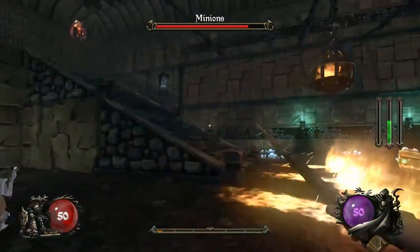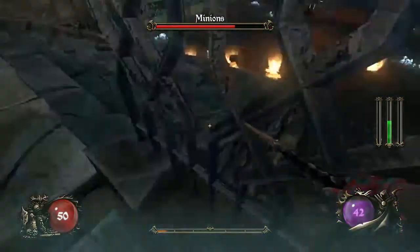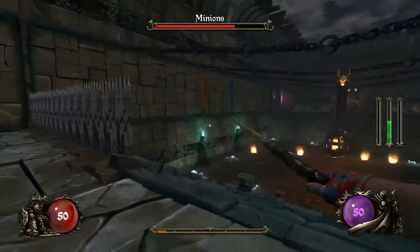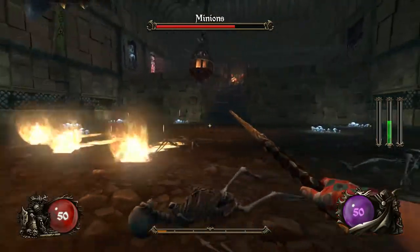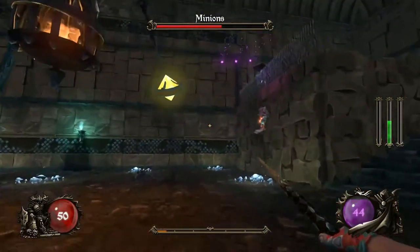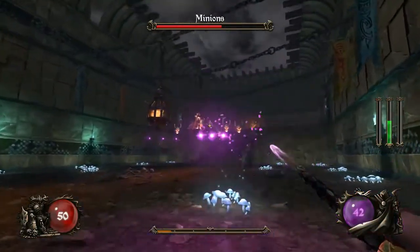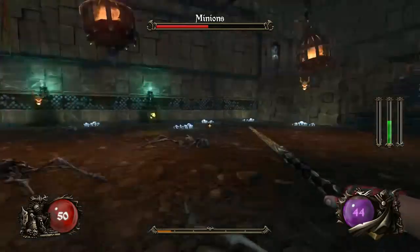There are different enemies throughout — the entire game is random, including how the layout is and the enemies that spawn. As you go on, every floor enemies will get stronger, take more damage, and deal more damage. Do you see that blue one? That's a champion — I'll try to save him for last.